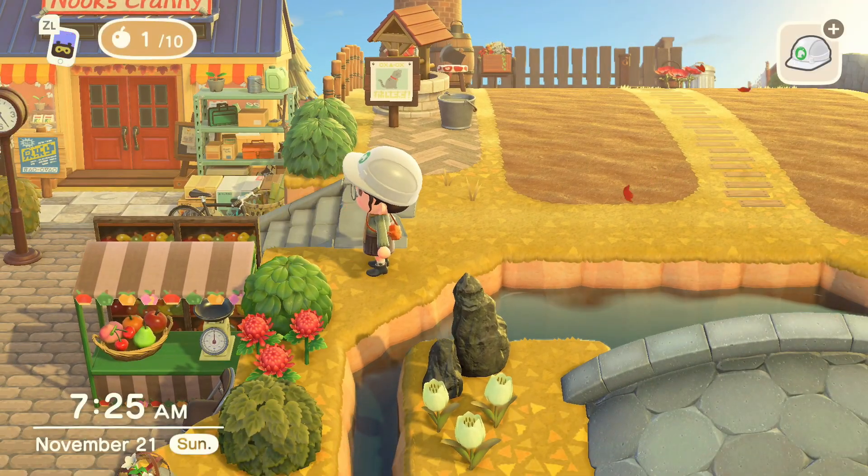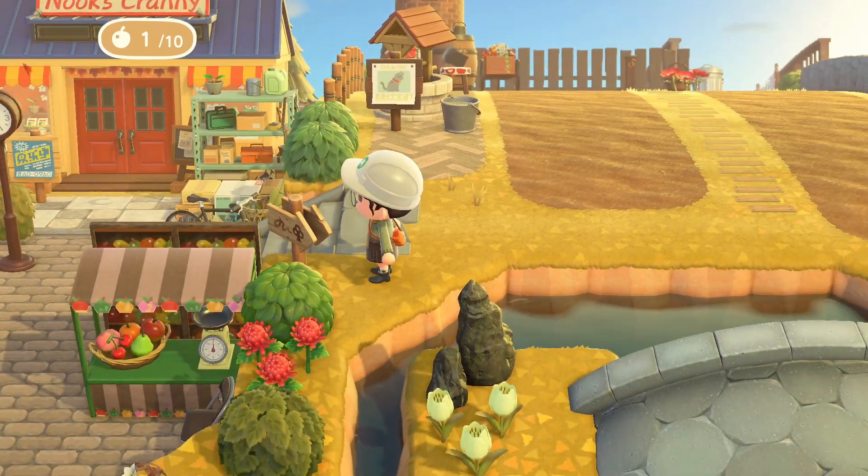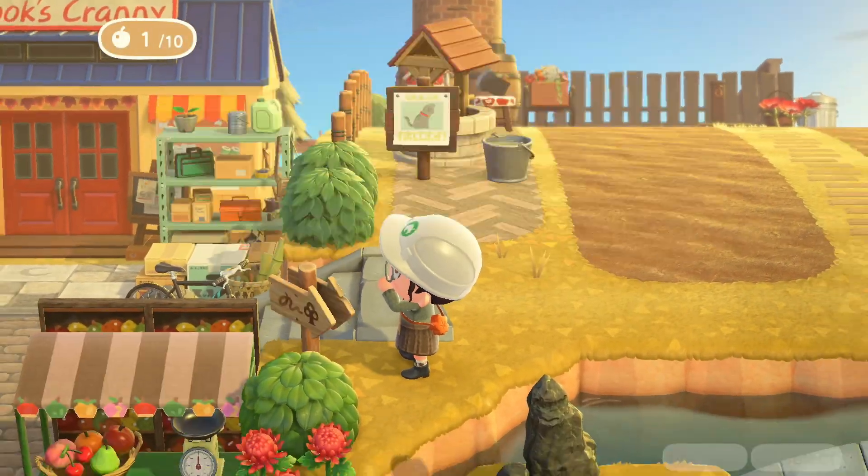Because of the item lag on my island, I could not get the place animation of the angled signpost to show up, so instead you get this clip of me struggling until I gave up.